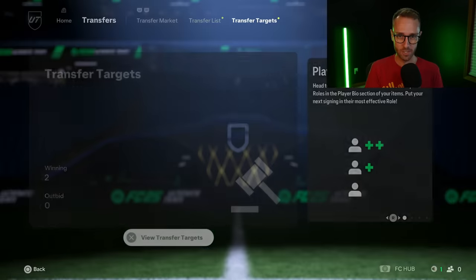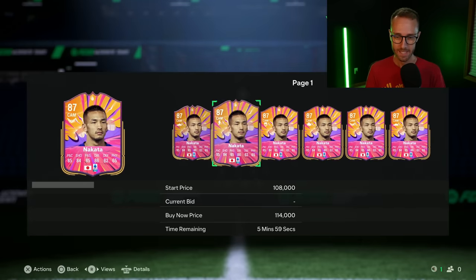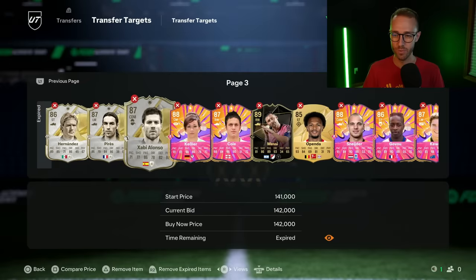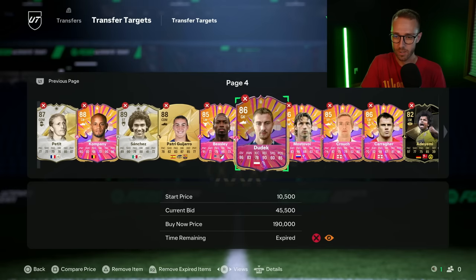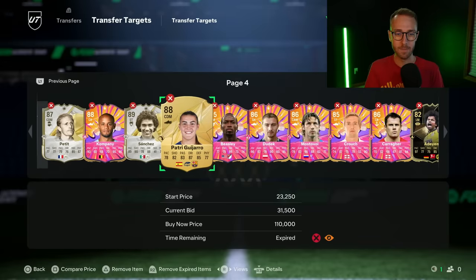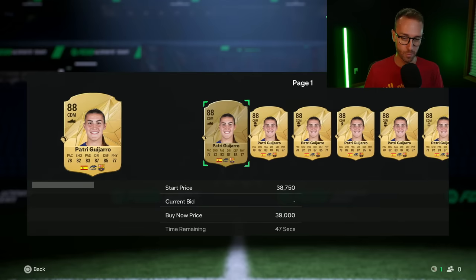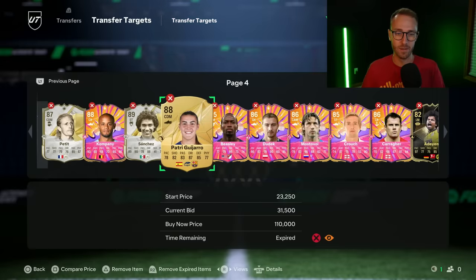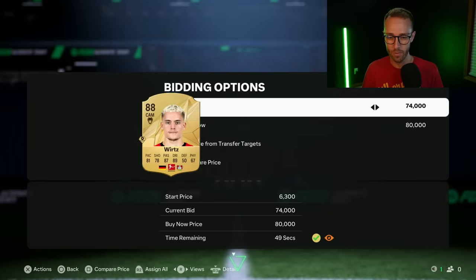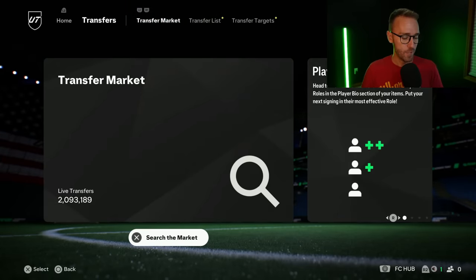I'm not holding many cards for investments right now. All I'm doing is trying to make 4,000 to 7,000 coins on little quick flips. Icons, heroes, informs, gold cards on bid. Patrick Guijaro is 30,000 coins — she's a 37,000 to 38,000 coin card. One went for 31K on bid. Easy 6K profit right there. I'm looking at Florian Verts right now because I think he's low — he was 84K yesterday and he's getting a team of the week today.